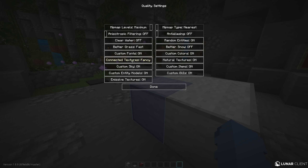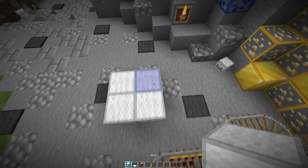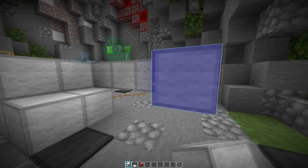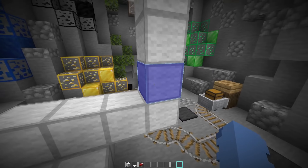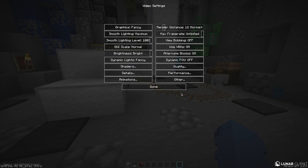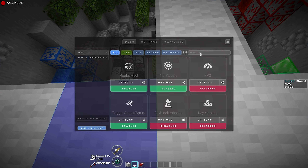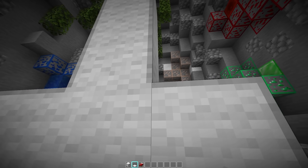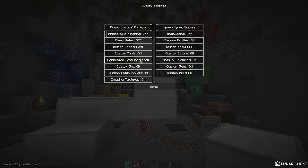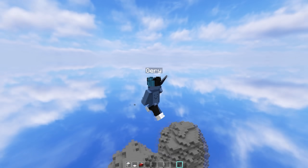You can see it's currently activated. Go to Options, then Video Settings, then Quality, and there you have 'Connected Textures.' I just disabled it and now you can see the wool blocks have borders around each individual block. If you don't like connected textures, you can just disable them. To activate them properly, set the quality to Fancy — because if you set it to Fast, you'll be missing corner pixels, which looks really ugly. With Fancy, you get proper corners and everything looks clean.